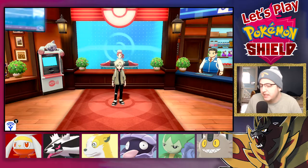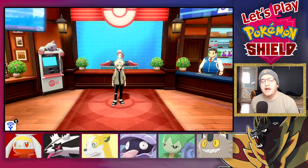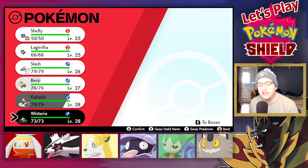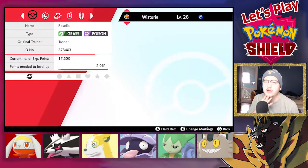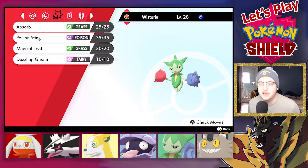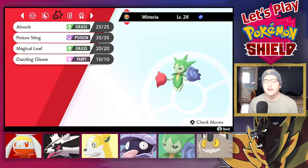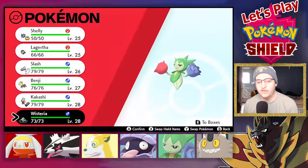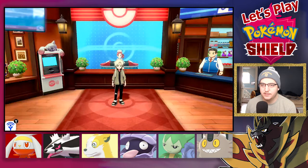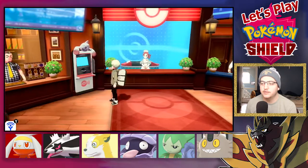I want to do something special at the beginning of today's episode. I did a little bit of training off screen. I taught Wisteria Dazzling Gleam because I'm probably not going to catch a Fairy type, and I felt like teaching him Dazzling Gleam would push the team forward. That's the only member I taught any moves. I also gave Slash the Silk Scarf so that his normal moves could be powered up.